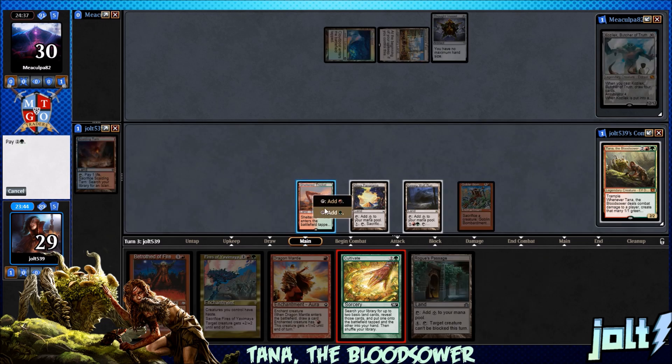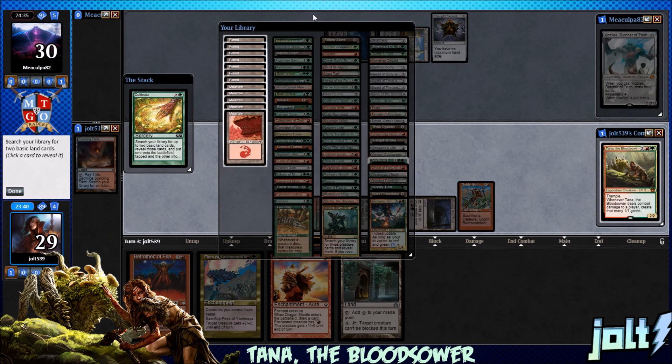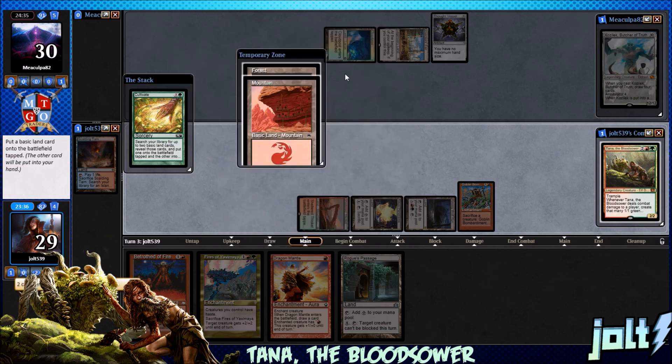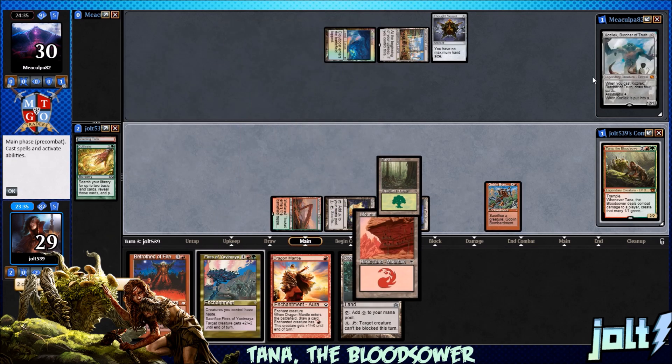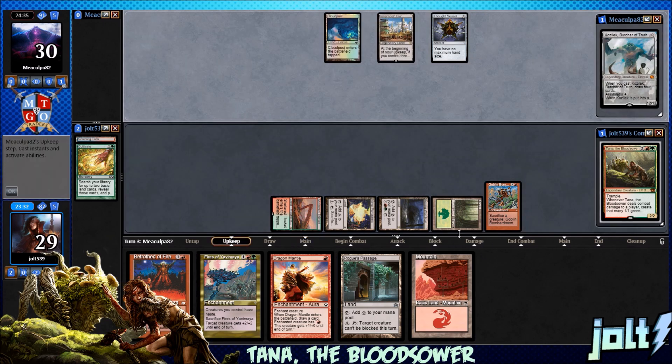Let's go for Cultivate, looking at green. Probably forest and mountain on this one — we'll even split. Let's put the forest onto the battlefield and mountain goes into the hand. Now let's put ourselves in a spot next turn to go Tana, then get down Dragon Mantle to draw a little extra card.